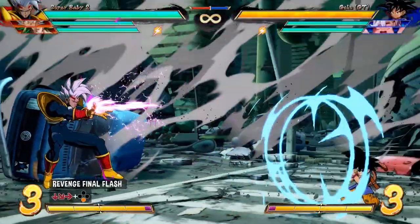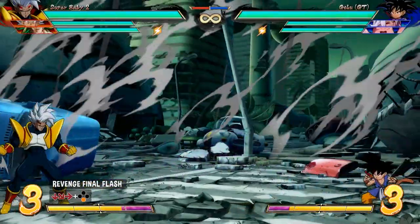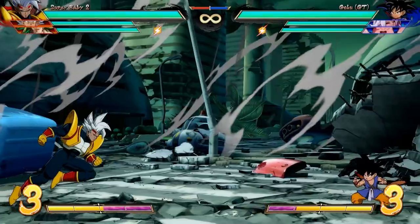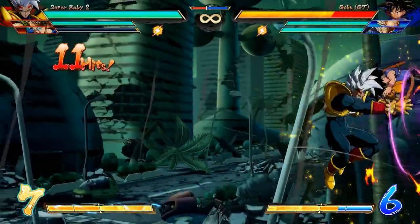Quarter circle forward and special gives you the Revenge Final Flash, a beam that works both on the ground and in the air. When done on the ground, Baby actually leaves the ground, covering a better angle. It is quite a slow beam with a long startup, but Baby recovers pretty fast after the beam is done. In fact, he can even combo in the corner after the beam with a very tight link.